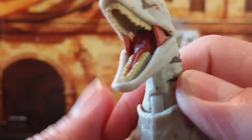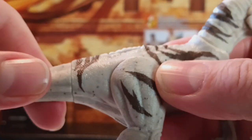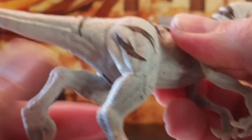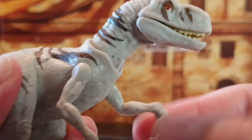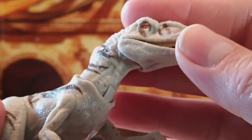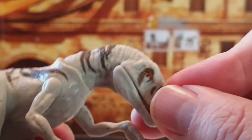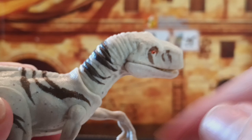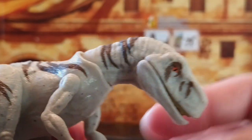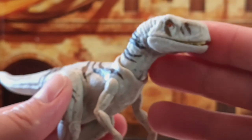The teeth look good too. As far as articulation, the tail goes all the way around, the legs go forwards and backwards, the arms go forwards and backwards, and the head and neck are on a hinge and swivel so you can turn the head all the way around. It goes up and down on the hinge, though you can't go all the way back because of the molding. The jaw opens up all the way. That's the articulation.